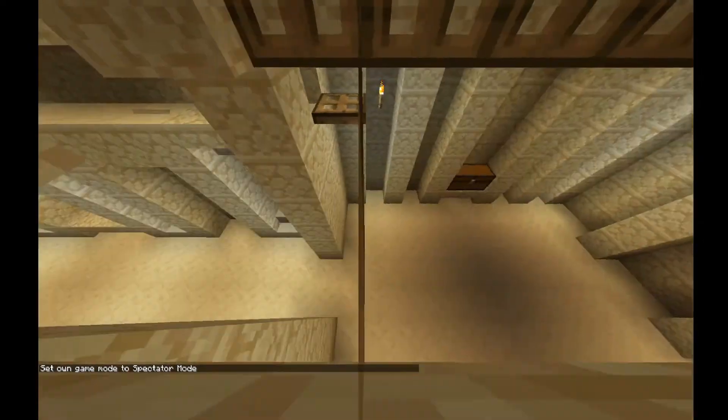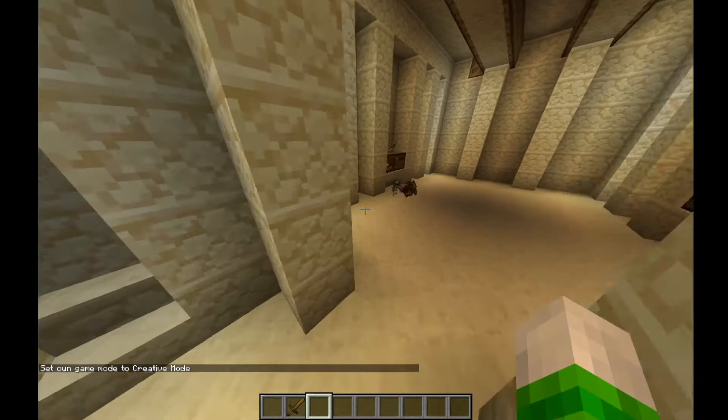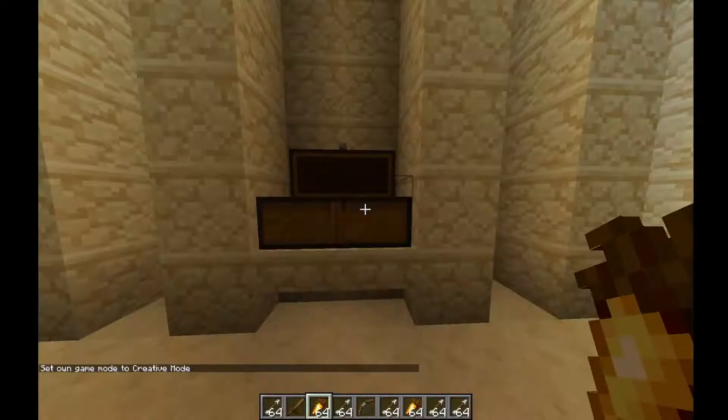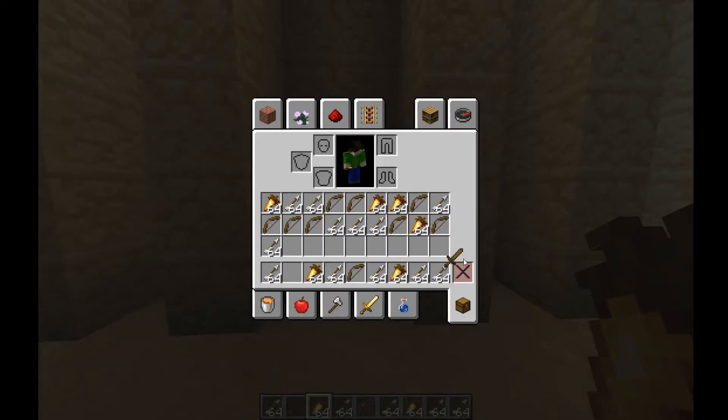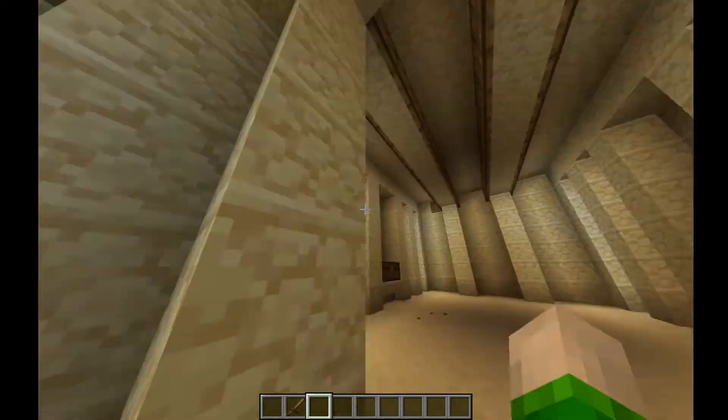The design I've used here uses command blocks that detect if the player is in the room or not, and if the player is not in the room, it resets. So for example, if I break the chest, once I leave the chest resets — so the player can't just sit here opening and closing the chest to get infinite items and lag the server to death. Instead, I wanted it to wait until the player leaves the room before the items respawn.